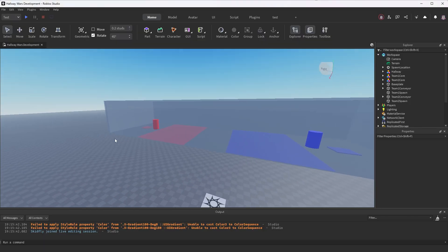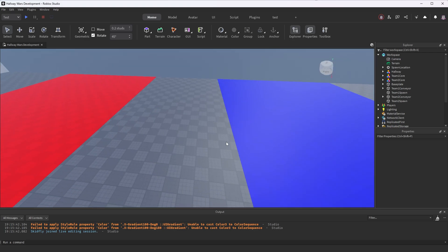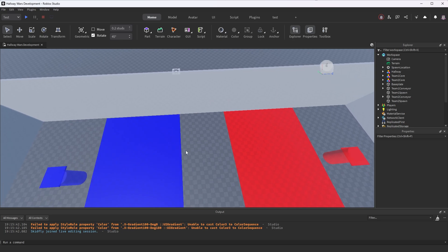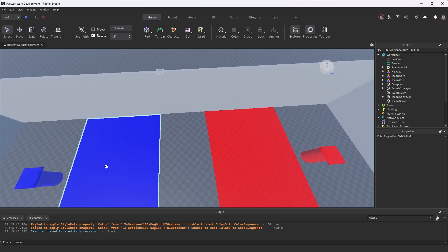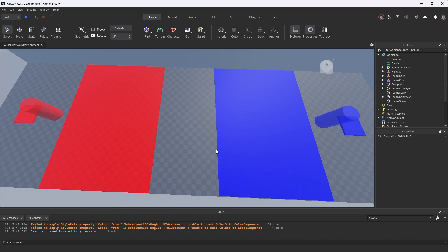So this is day two. I want to make these platforms over here shrink and grow based on which team is getting a kill. So if the red team is getting a kill, I want this red platform or conveyor belt to grow and I want this blue conveyor belt to shrink - and this is kind of how the teams will push each other until they reach each other's base. So let's start with that.